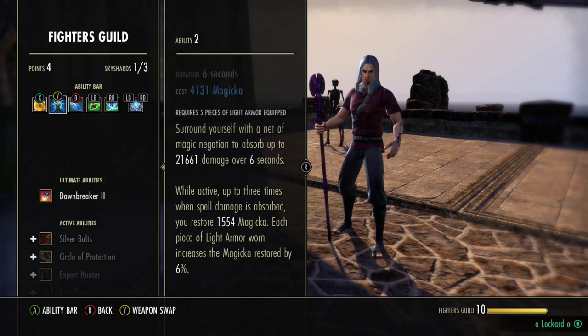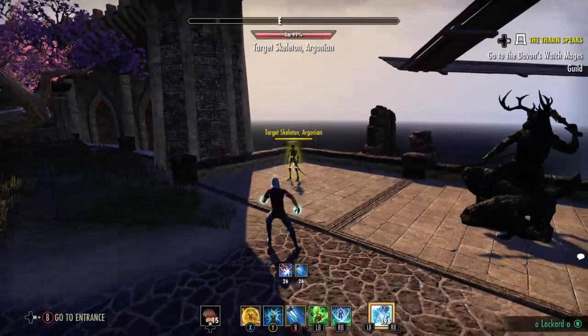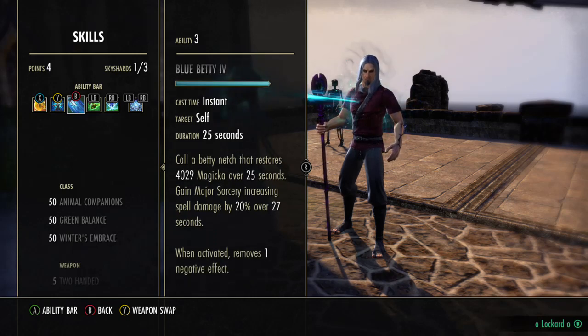If you're having a hard time with Stamina classes, that would definitely be the way to go. Next, we're running Blue Betty. Blue Betty is the shit — this is probably my second favorite skill in the game. It gives you our Major Sorcery buff. In addition, it'll give you 4,500 Magicka every 25 seconds — every 50 seconds that's like 8k. So this is pretty much like 9k Magicka over a minute, which is equivalent to a 5-piece Warlock proc. It removes negative effects and it's free to cast. So if you're snared or have dots on you, especially a Sorcerer's Vicious Curse, you just pop Betty and it removes it for free. This is a pretty insane ability.